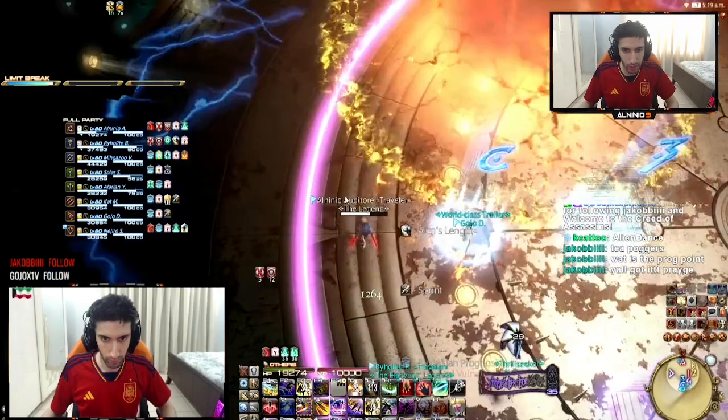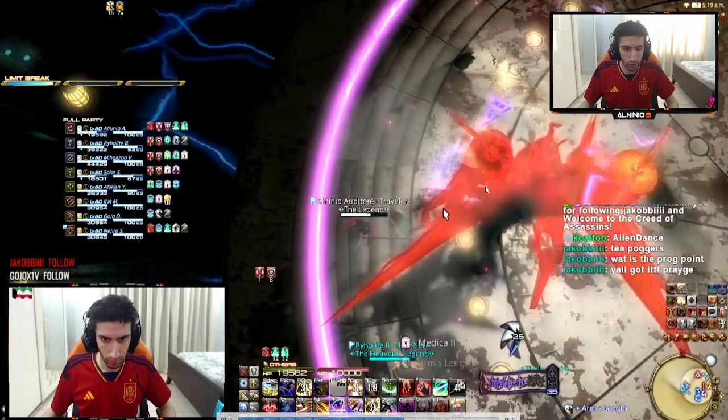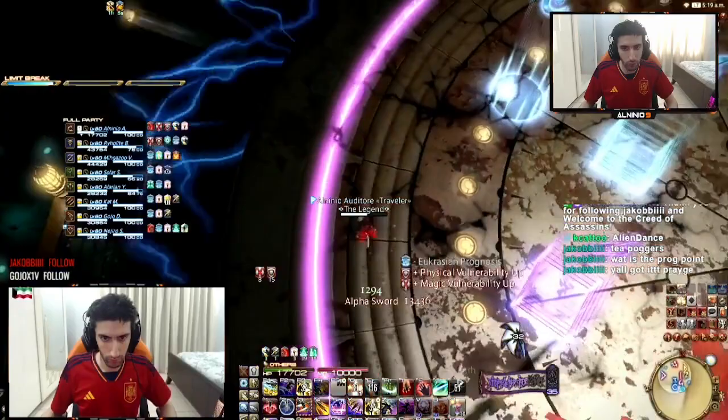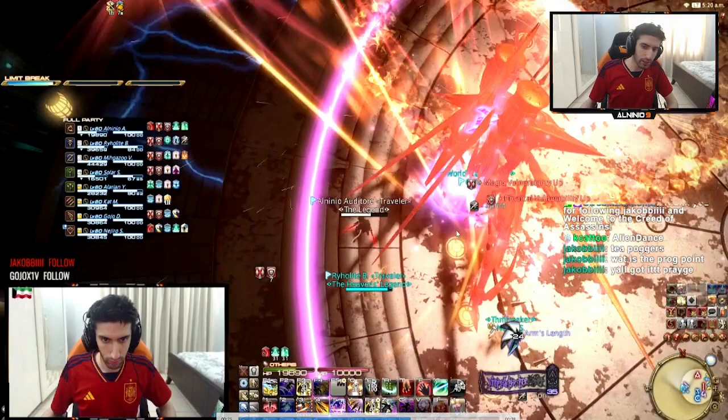Now another four explosions are going to happen, stopping with the second AOE. So it goes one, two — they stop there because Cruise Chaser spawns there. This is for the 1-2-5-6 group. When the cone AOE happens, immediately start walking in — you don't even want to stop for a second. Because if you stop there too long, you're going to get hit by the dash back. What he does is perform a cone, and then dash back to the person behind.